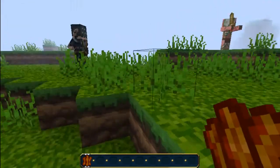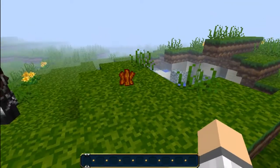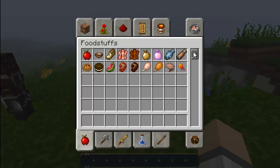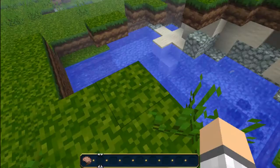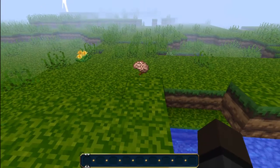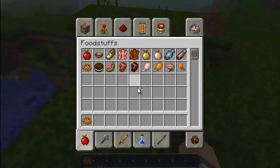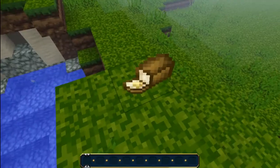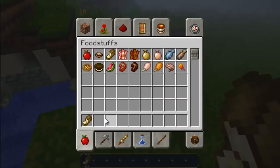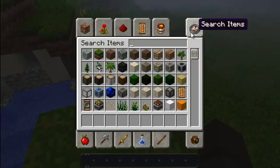I also added it so we have bacon instead of pork chops. I'm a vegetarian so I don't eat meat, so I'll just have a melon. I added it so that the rotten flesh looks like a brain — I thought that would be kind of fun. The cake I turned into a pizza, which I love. The cookies are now Oreos, which is pretty nice. The bread is now this nice chopped-up loaf of bread, so it's really good.